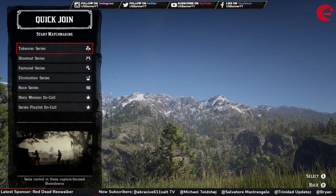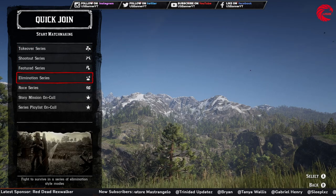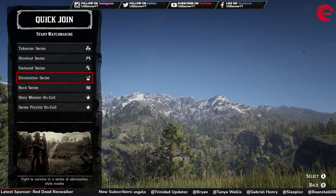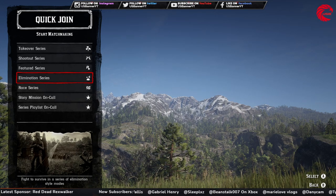First of all go to the Quick Join option, and inside the Quick Join option you have to go to the fourth option which is Elimination Series. You have to play that and place yourself in the top three by ranking in this showdown.